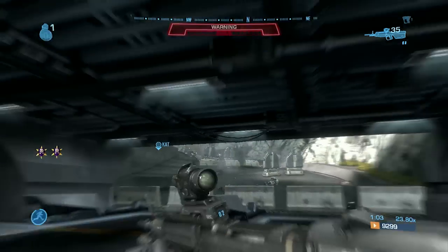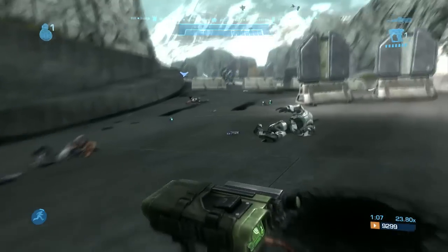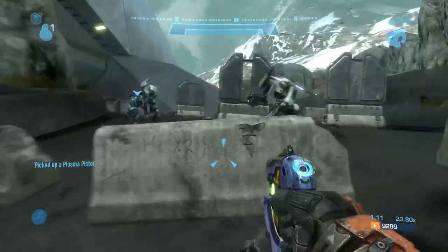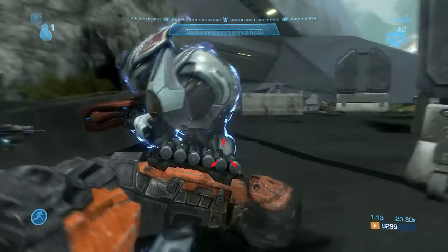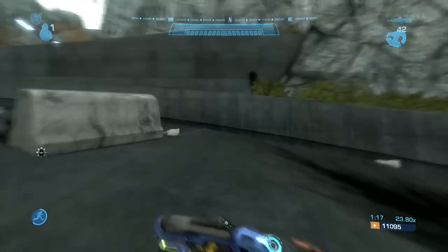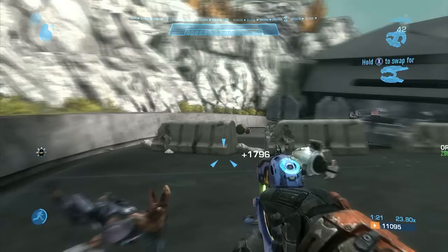I took out all the jackals. Now we got two elites up here. Pick up this health pack just so that we can bum rush them and if we get hit, we won't die. I'm going to smack the other guy in the back, miss him, hit the concussion rifle, take him down. Run in circles around this guy - he's like, where'd he go? Boom! Ninja, baby!